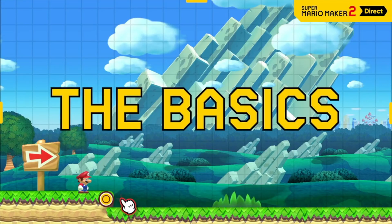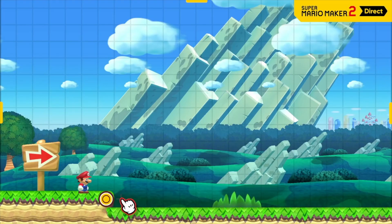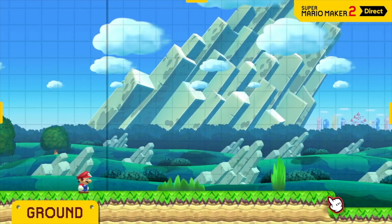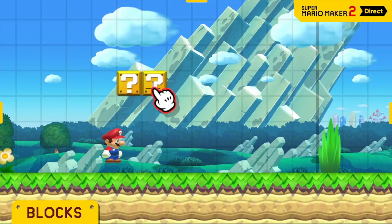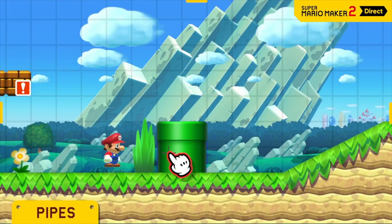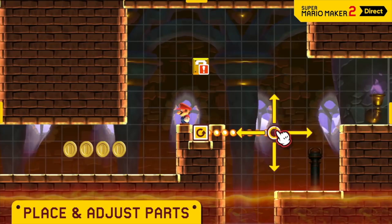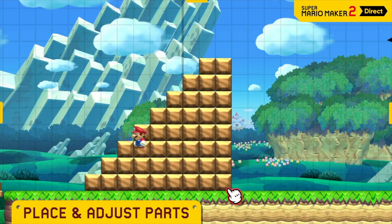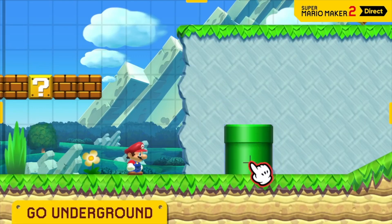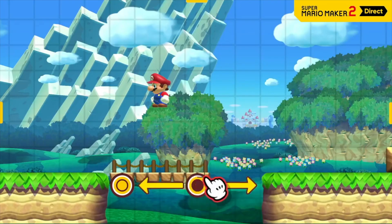Let's jump right into the basics. Lay some groundwork. Pick from iconic enemies and objects, like blocks, coins, Goombas, and pipes, and place them anywhere you like. You decide what goes inside blocks and where warp pipes should take Mario next. And that's just the tip of the goal pole.